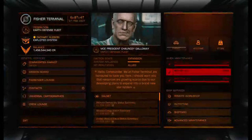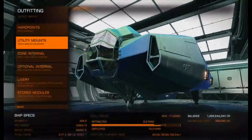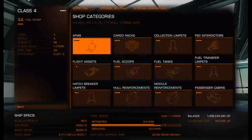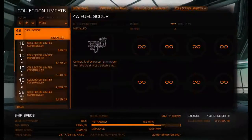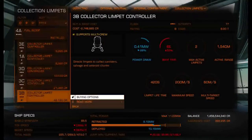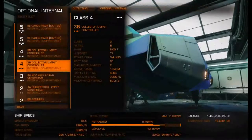Back to outfitting, optional internals — ditch the fuel scoop. We'll get a 4B collector limpet controller instead and exchange it in. We're actually saving some money. Now we have both collector limpet controllers.